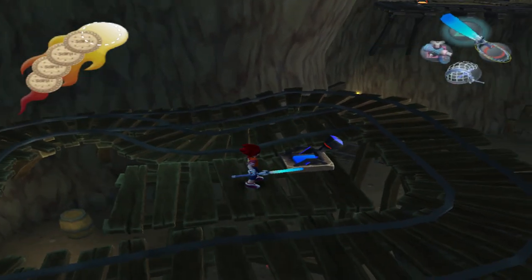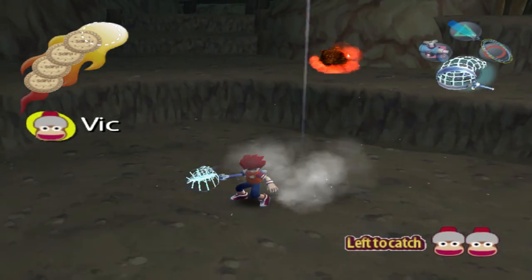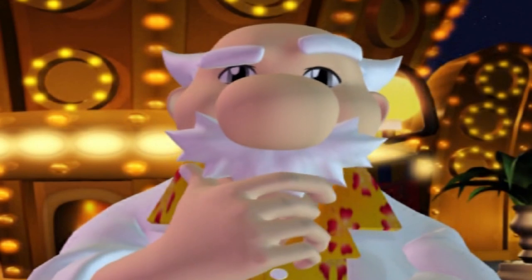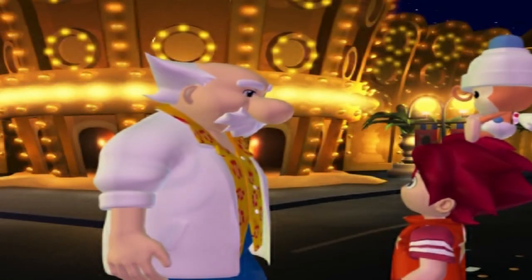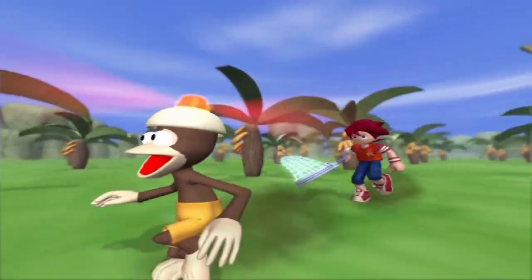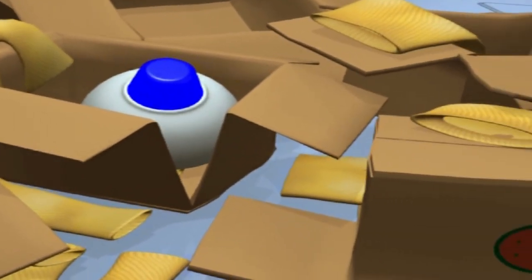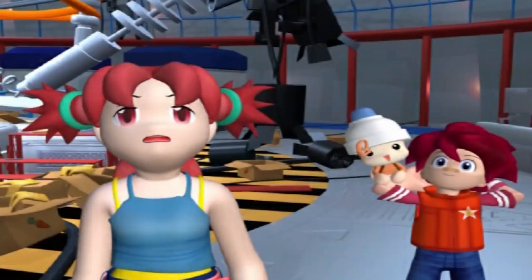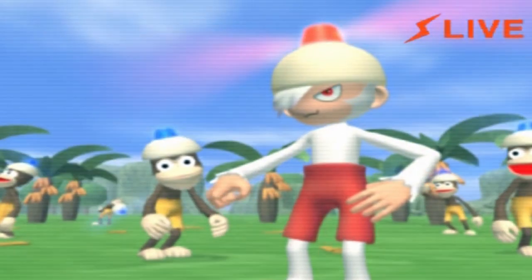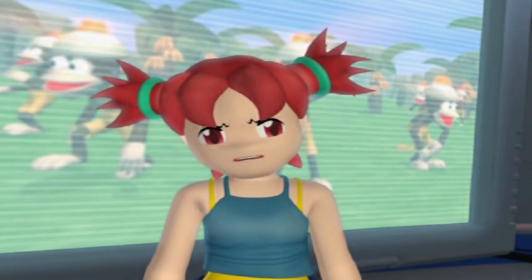Ape Escape 2 has such satisfying controls and is always throwing new mechanics at you to keep things fresh. But I couldn't just play this delightful gameplay without an extremely gripping narrative. The story: apes have escaped, and the reason they're going bananas is that the main character Jimmy meant to send a shipment of pants, but instead sent out monkey mind control helmets — totally happens to the best of us. The villainous super smart monkey Spectre uses these to make the monkeys cause chaos. Especially fun is that the two main characters are voiced by Ash and Misty from Pokémon.